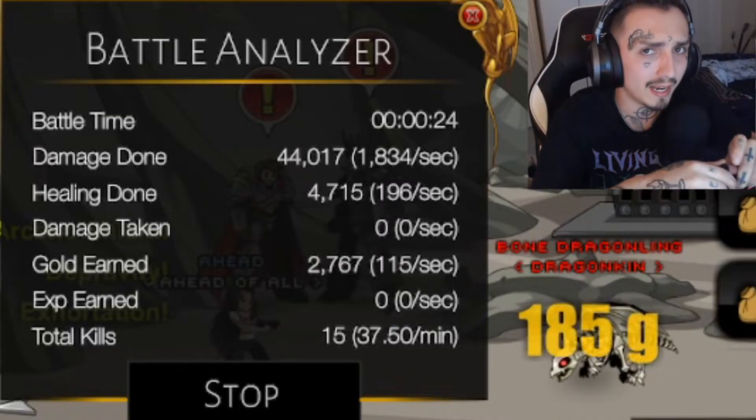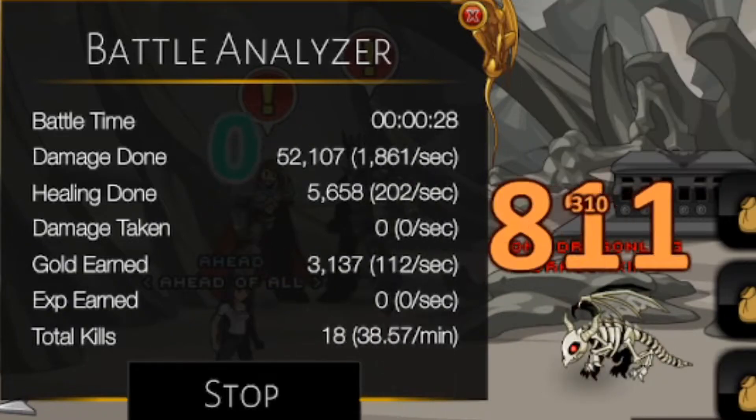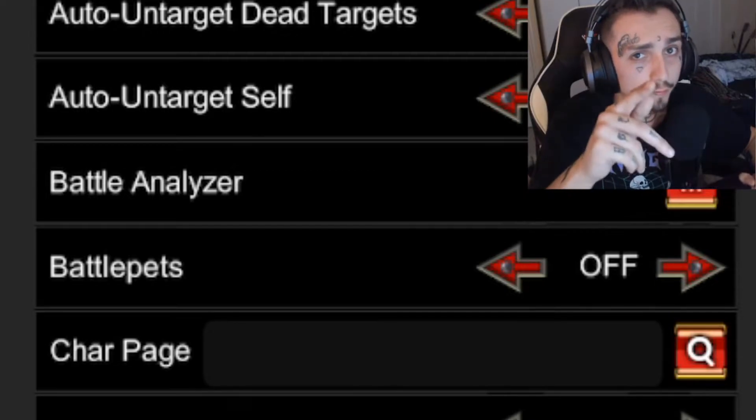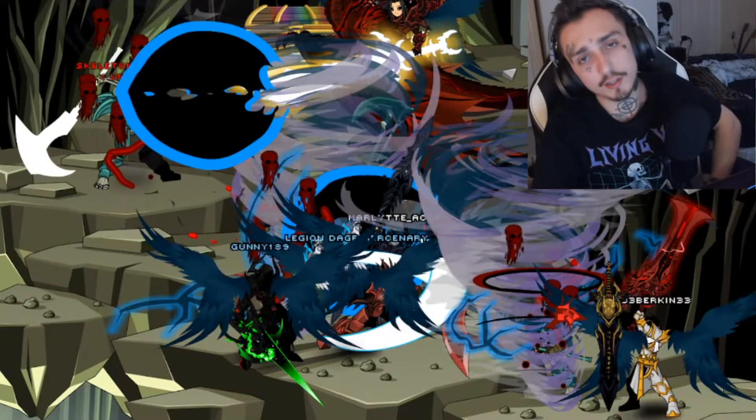The battle analyzer is a menu that you click, it opens, and it records analytics — I love this thing. It's like DPS meters from World of Warcraft. Battle pets: off. What it does is give you your equipped pet's animation, and we all know animations reduce your FPS.